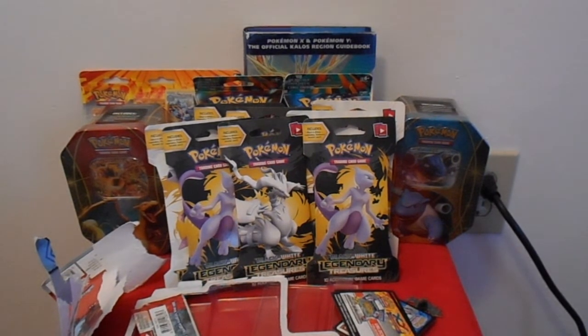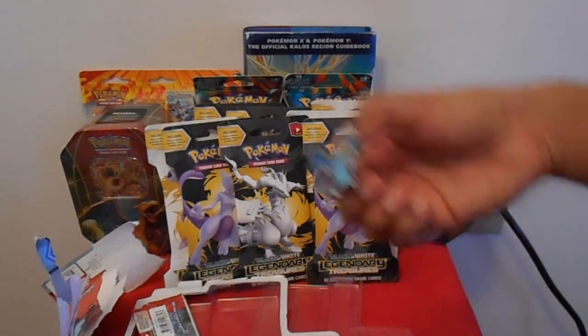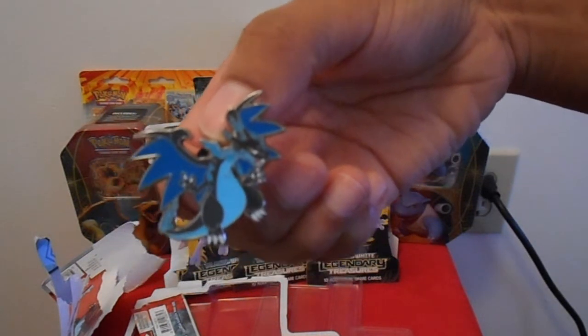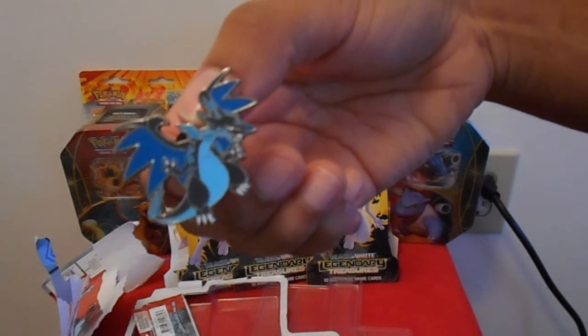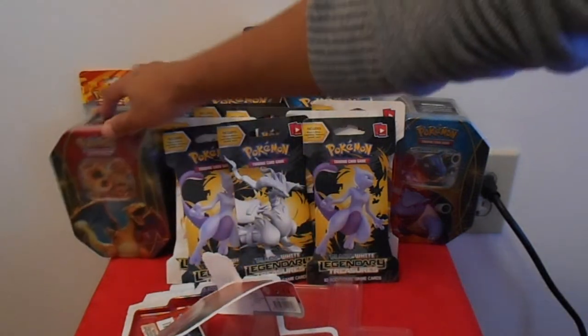I will be opening the Charizard EX ten-pack next, so stay tuned for that. Make sure you check out the website — ScatteredStorms.blogspot.com — it's newly launched, basically just started between yesterday and today. If you have the Omega and Alpha demo on your Nintendo 3DS, stay tuned because I will be posting a review for that in the next couple of days. These cards will actually be on the website. Last shot of the Mega Charizard pin — so until next time, this is your girl Storm. Check you guys on the next opening.